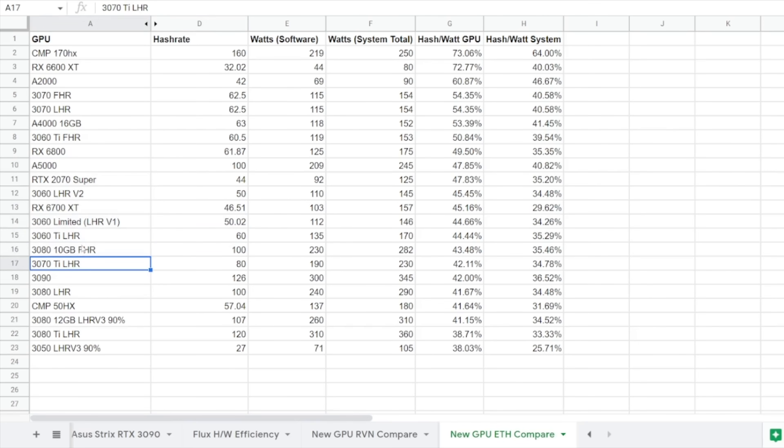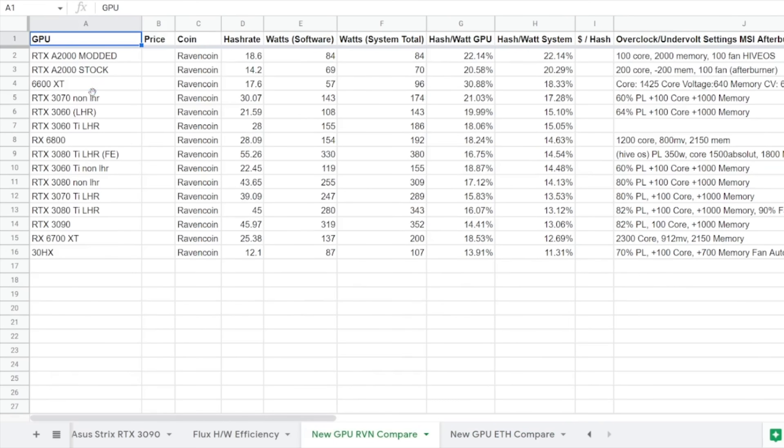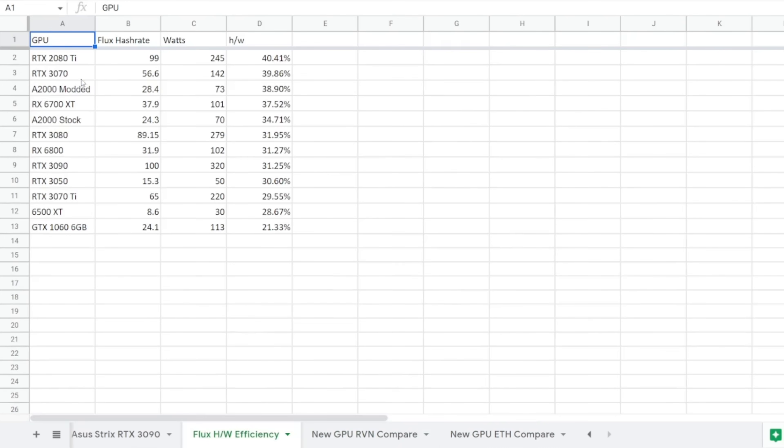Looking at my spreadsheet — linked down below — LHR cards like the 3070 Ti, 3060 Ti, and newer cards from after July 2021 when LHR cards were rolling out are all listed. The 3090 has no LHR effect. But the efficiency of these GPUs for Ethereum mining is still not as good as cards like the 3070s, A2000s, and 6600 XTs — those are awesome efficient GPUs for mining. Generally across other algorithms like Ravencoin and Flux, the 3070s are top tier, while the 2080 Ti takes the reign for Flux mining.